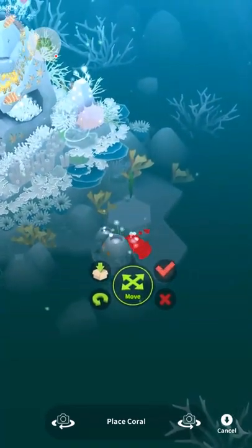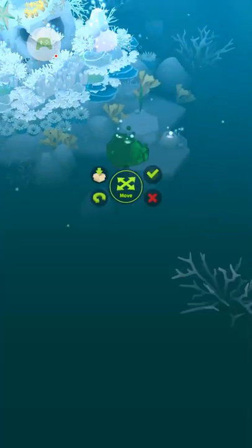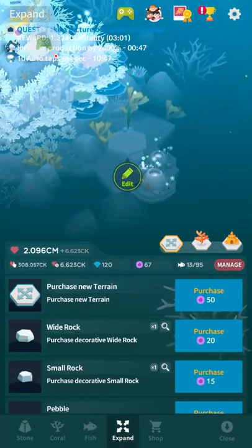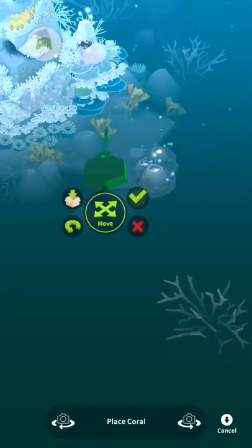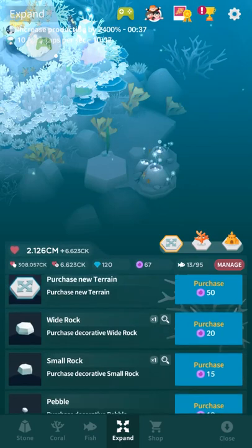It turns out you can kind of move things off the edge of the platforms just a little bit. I saw some people doing this before. You can kind of move things off the edge of the platforms just a little bit. What I've seen people do is build with these wide rocks here that cost 20 pearls.